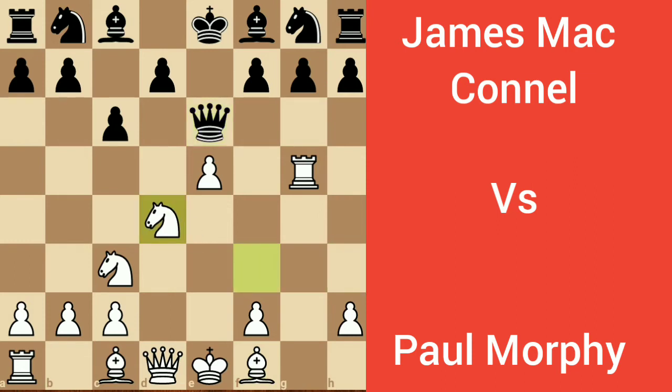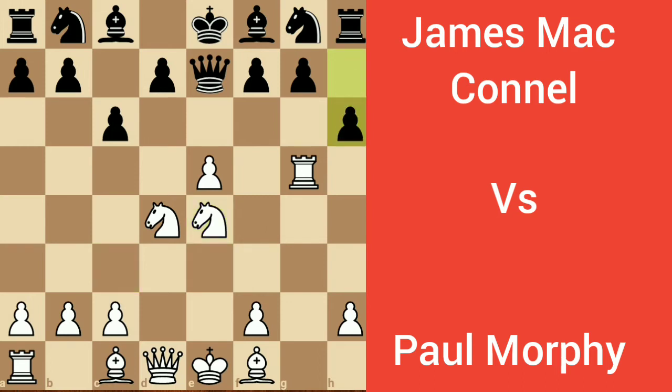Knight captures d4, knight captures d4 again threatening the queen, queen e7. Knight e4, a6 by James, knight f5 threatening the queen. If he captures the knight, then Paul Morphy will capture the queen. Queen goes to e6.